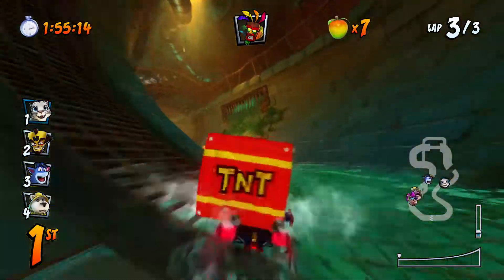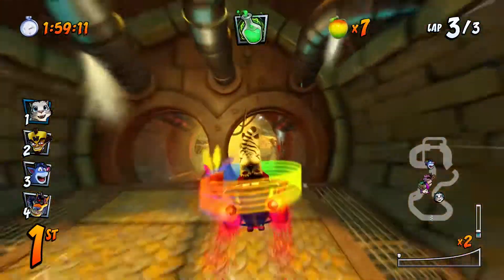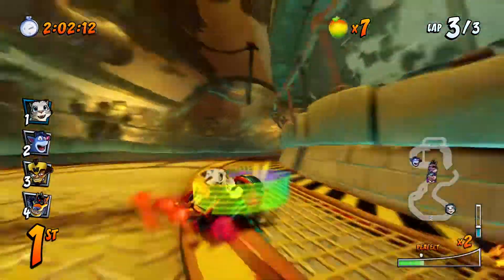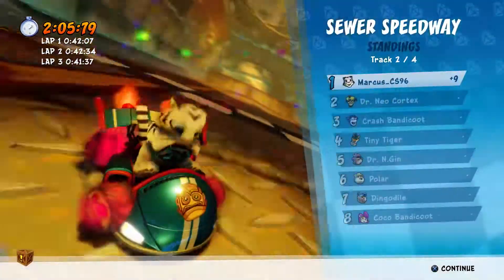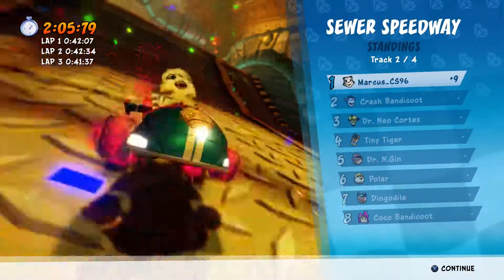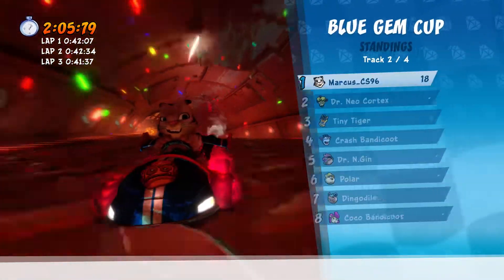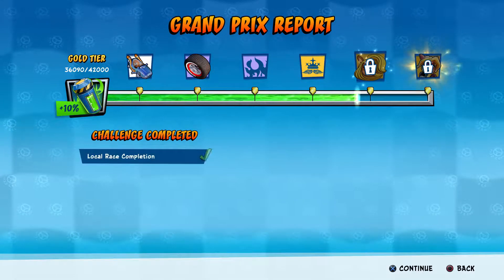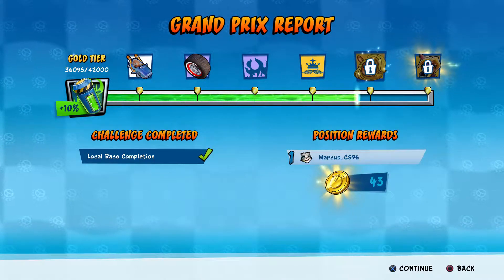Can you not activate Aku Aku if you're under a weapon? I don't think you can - that's pretty strange. Anyway, that's the second race done and it was pretty much a flying victory. I left a Geary sticker on though - why did I do that? That was a pretty dumb mistake. As you can see I'm nearly at the end of the Grand Prix.